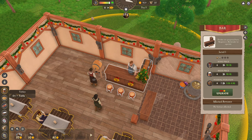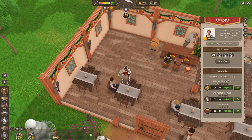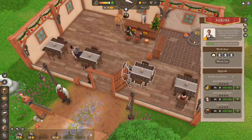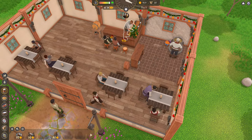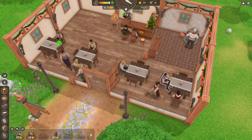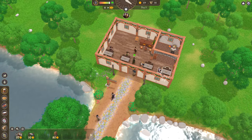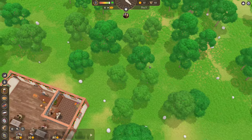What happens if we upgrade this then? It doesn't tell you. Our waitress's name is Aurora — that's a nice name. Our bartender is Kieran, and our cook is Cyprian. Yeah, that's a nice little tavern. Very lush greenery around our tavern.